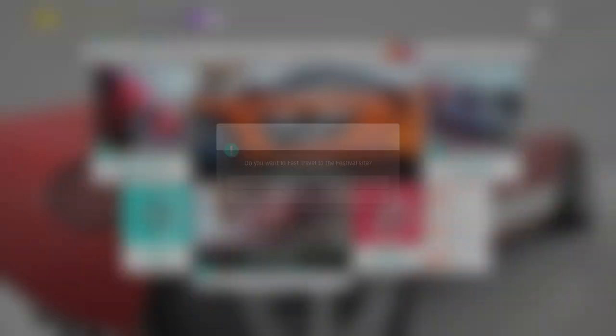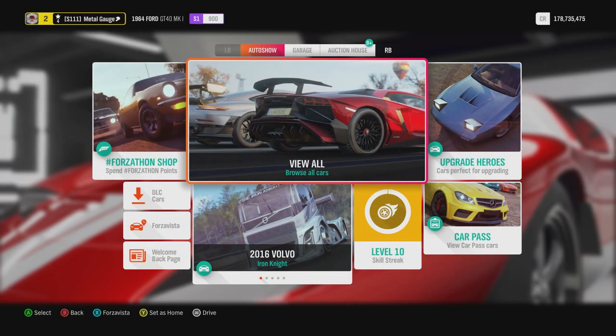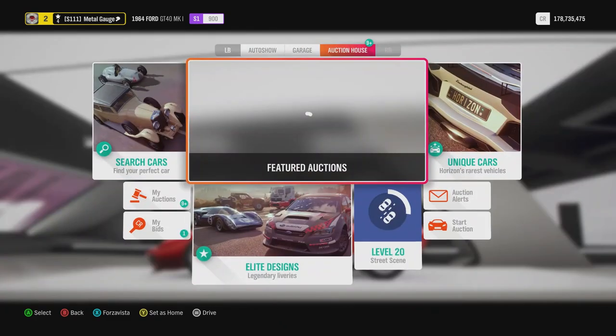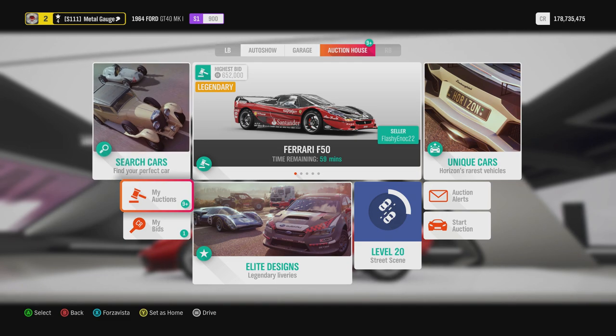It's very simple to do and I'll show you. I'm going to fast travel to the festival and show you what to do from there. Now that we're at the festival, what you want to do is go over to the auction house section.